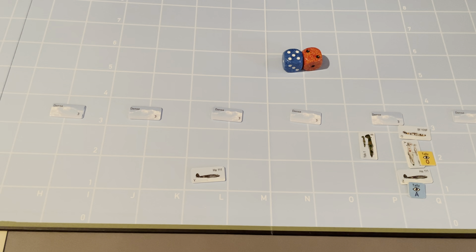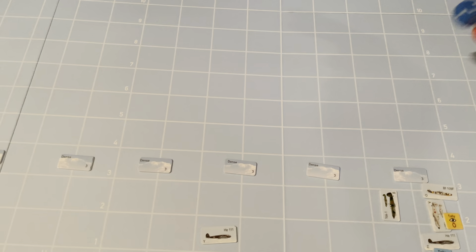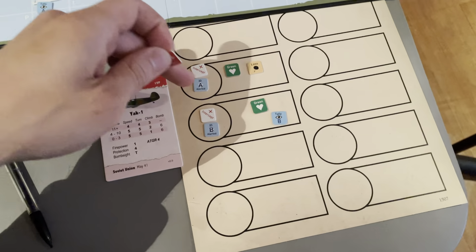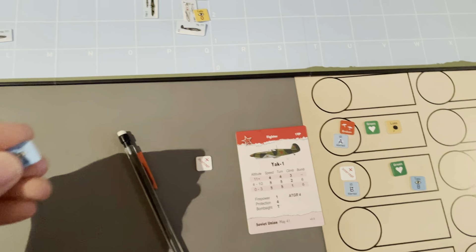Rolling on the plus two column with the expert bonus: roll of eight plus two equals ten — that's two hits. Resolving each hit with 1d6 plus the 109's firepower of one, plus one for expert: first roll is a one — automatic no effect regardless of modifiers. Second roll is four plus one firepower plus one expert equals six; the Yak's protection is only four, so that's a loss. The Soviets roll on the minus two column, score seven minus one for being bounced — net six, which is no hits on that column.